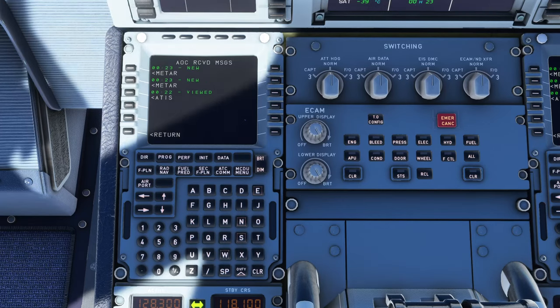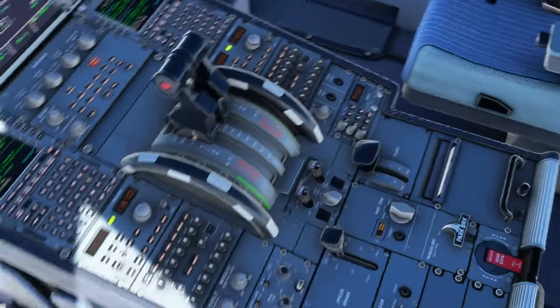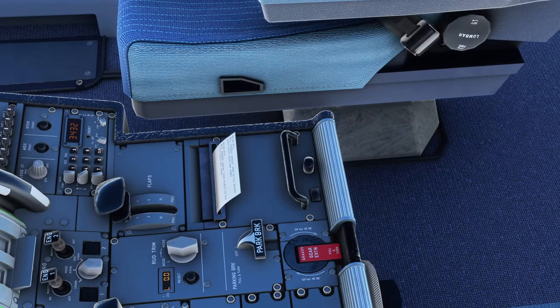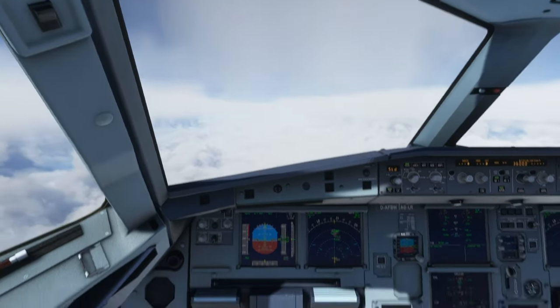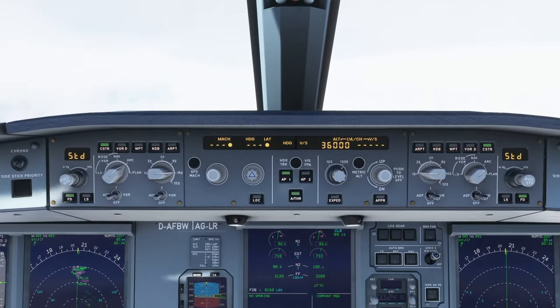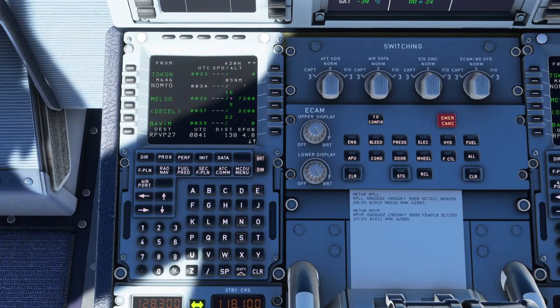The weather request took a while to arrive, but there it is — METAR. If we can print that, that would be great. It's printing. There it is. The paper is placed right there. Cross NOMI O at flight level 170, then descend via the NOMI 2 Whiskey arrival with the NOMI O transition to 2,500 feet.